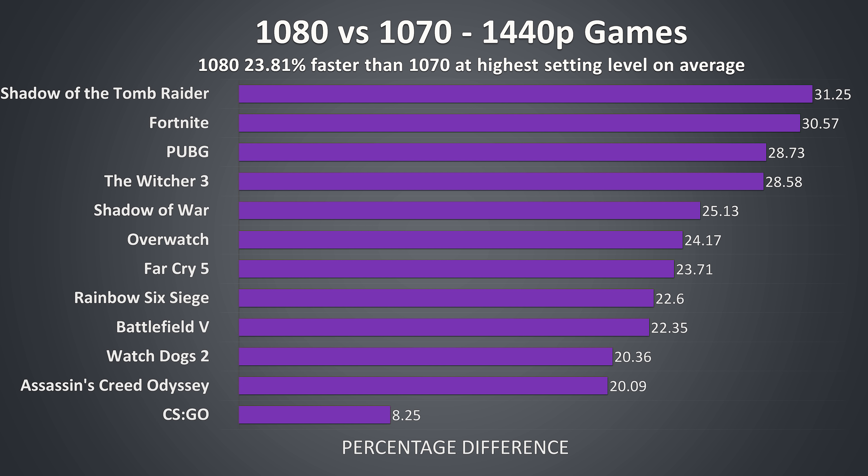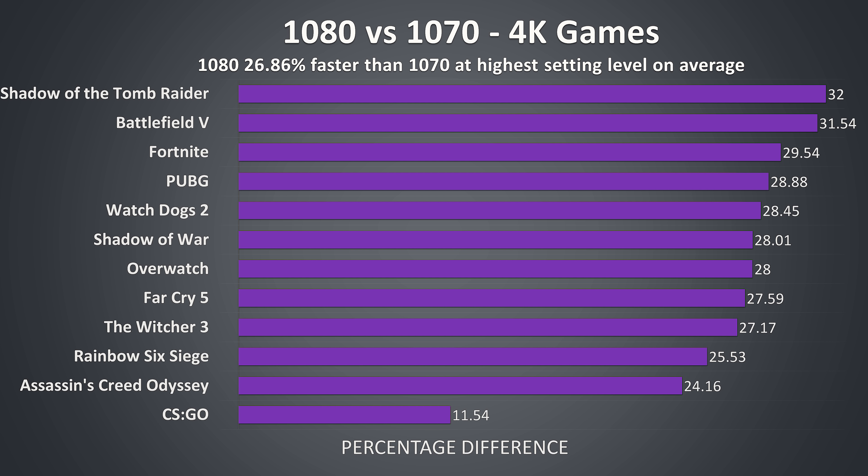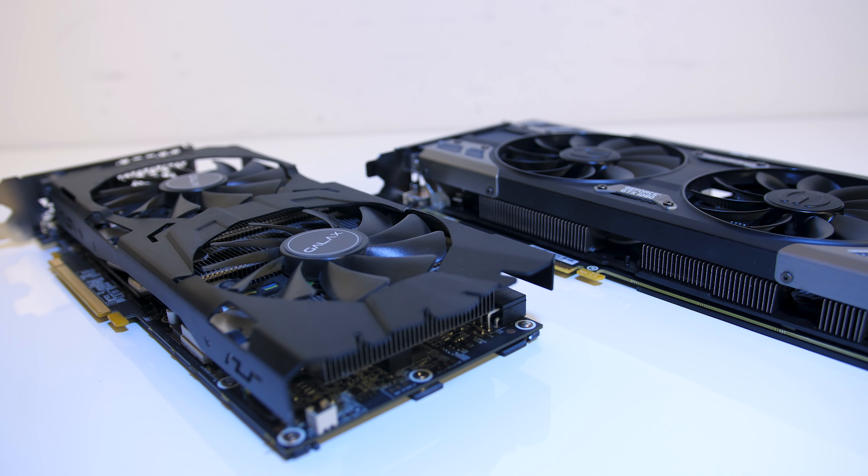In terms of overall improvement over all games tested at max settings, at 1080p on average the 1080 is performing 20% better than the 1070, though there's quite a big difference between various games. At 1440p on average the 1080 was 23% better than the 1070, with the gap widening at higher resolutions because they are more GPU bound. Finally at 4K the 1080 was on average 26% better than the 1070, with the biggest difference seen here as 4K gaming is much less CPU bound.